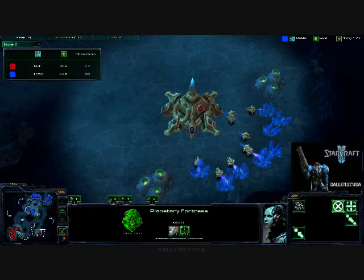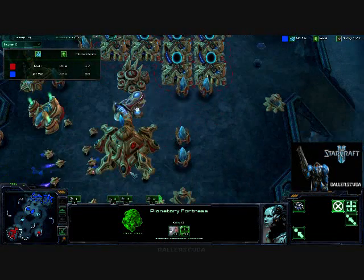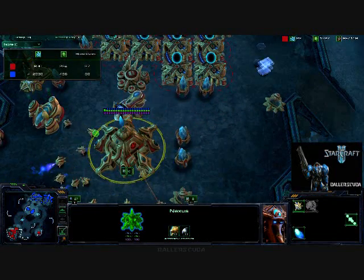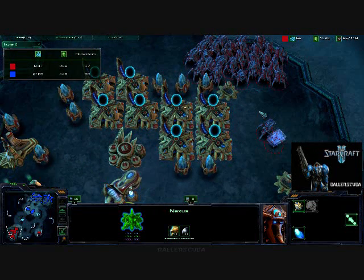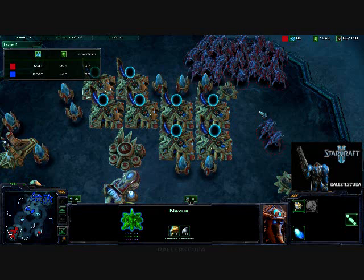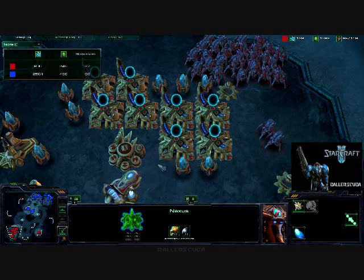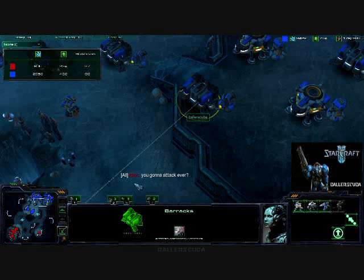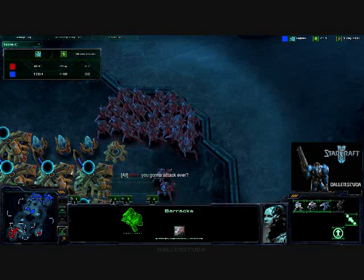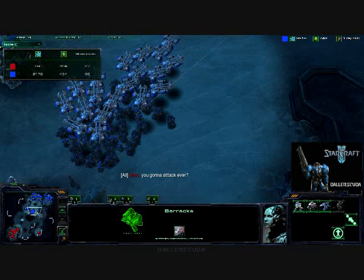For a Protoss player to not get an observer, it's unusual. Usually they go — I've even seen them try to chrono boost the observer and get that over to the other side. I don't like observers simply because I can't get one. And here he gets kind of impatient — he asked if I'm going to attack, so I figured he had an observer, but he doesn't have one.